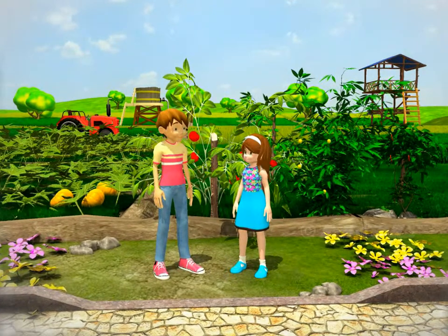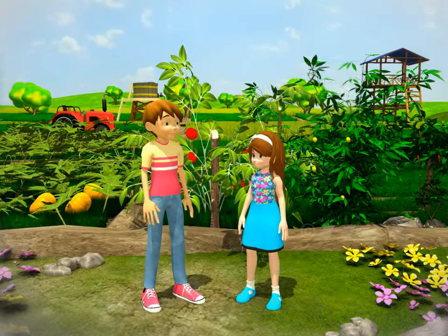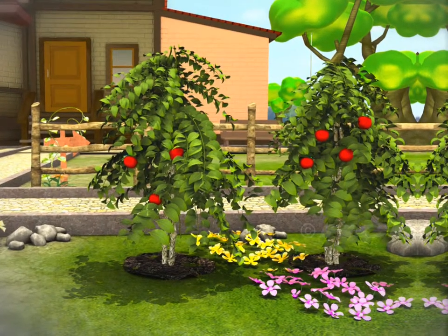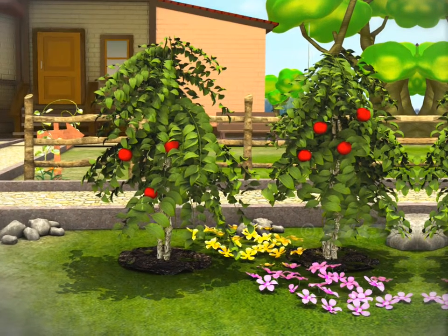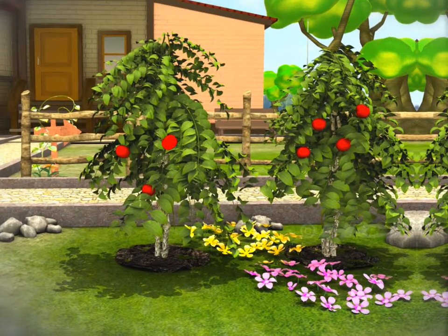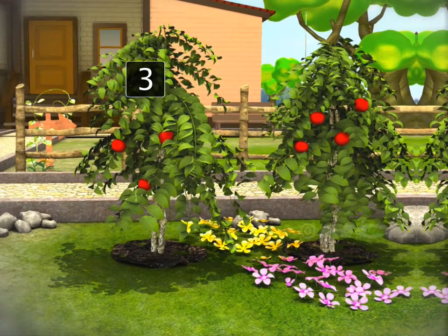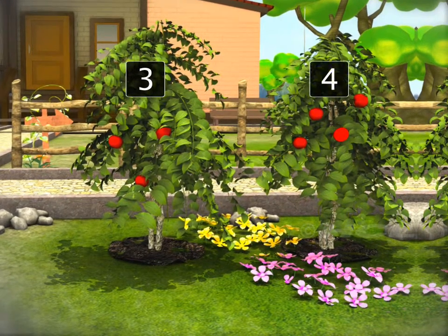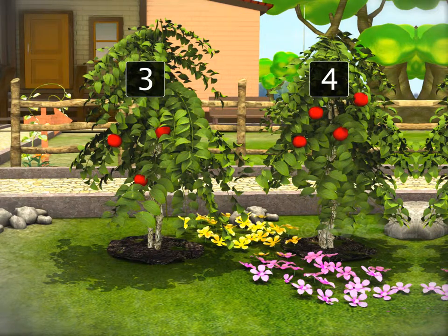Sam and Cella want to show their kitchen garden. Let's go. Look at the red juicy tomatoes. They are ripe and ready to be picked. There are one, two, three tomatoes on one shrub, and one, two, three, four tomatoes on the other. There are in all three plus four tomatoes.